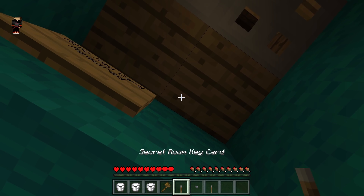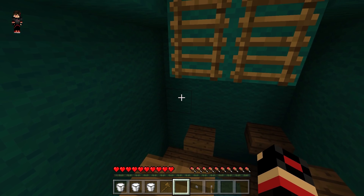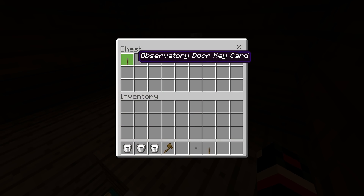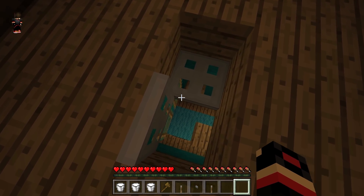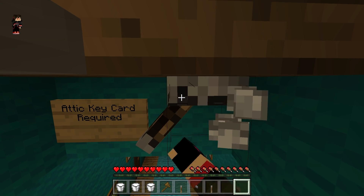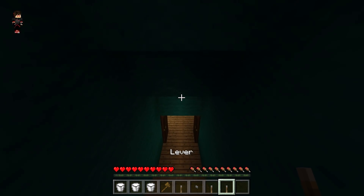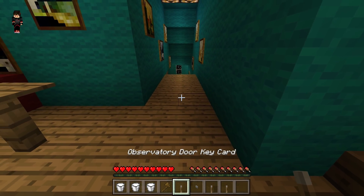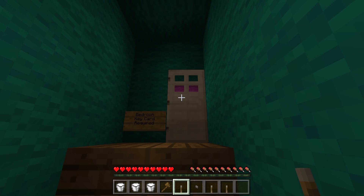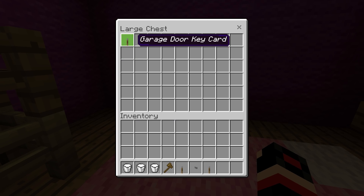Now we need to place a key right here. Secret room — we're going to open the door! Oh my god, we actually found another key right there. I might need this key so I'm going to take it with me. We are going to go downstairs. We do have the bedroom here — I'm just going to use this key.